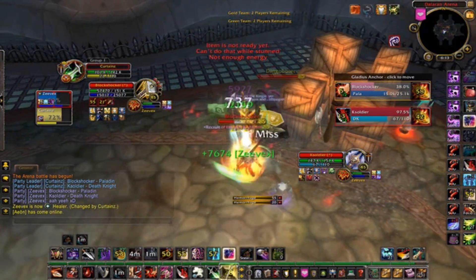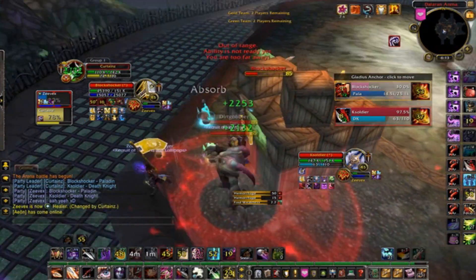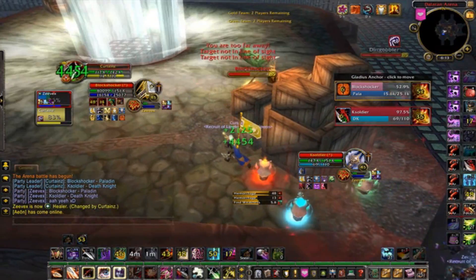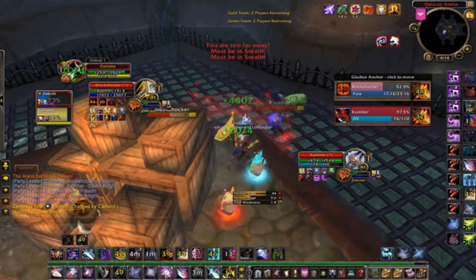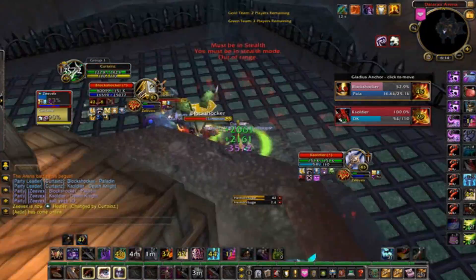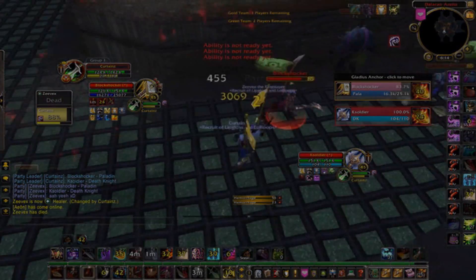Here you have a shadow dance up and this is what I want to talk to you about. You shadow dance but get kited through desecration. I'd definitely use cloak since you're not getting targeted — the shaman is — so if you would have cloaked and danced you might have killed them. That's a common mistake but I hope you learn from this match.